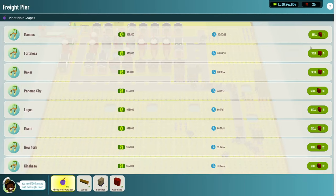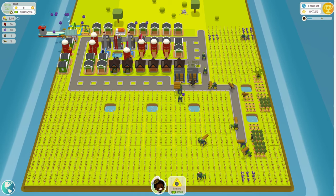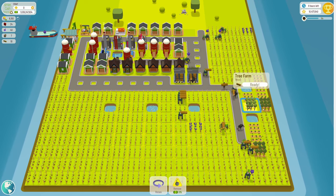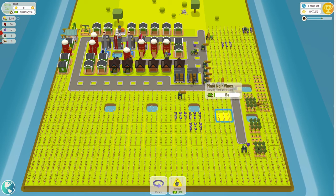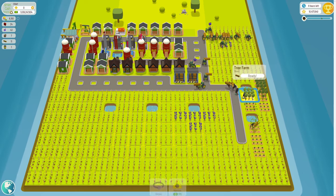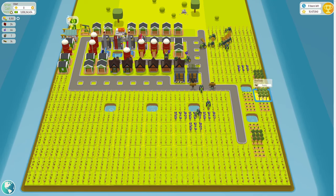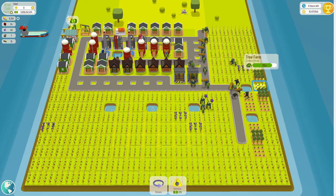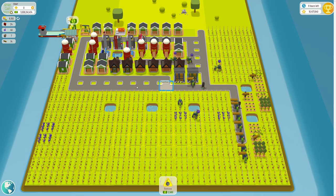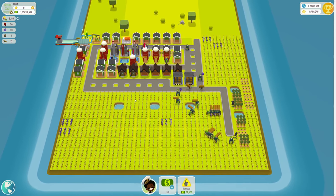You've got to think about layouts, efficiency, and strategy — how close you need your lumber yard to where your trees are so that your tree-cutting guys don't have to travel far to drop off logs. But not too close either, because the tree farm needs 20 seconds to regenerate the tree. You need to take these things into consideration to ensure efficiency is at its optimum.